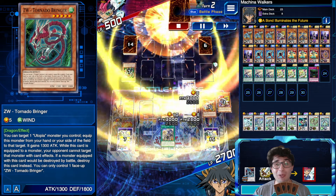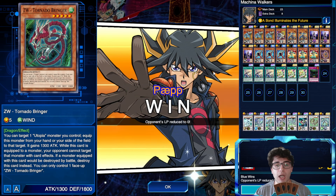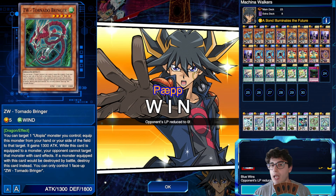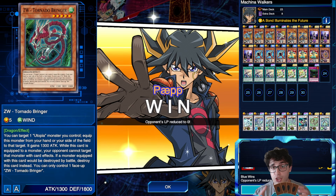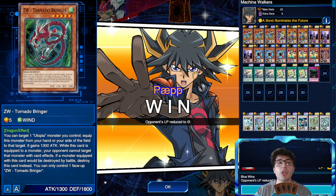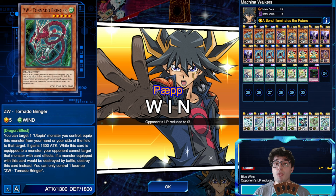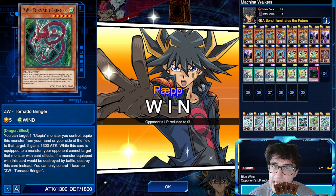So guys, that was all for this deck. I honestly love it more than Cock Worthy — lots of plays, super nice, feels like you can do a lot of stuff thanks to the Makina cards. I'm going to try another version of this focusing on the other Walker, the one that enables level eight Synchro summons, so maybe we can go further with that — I think it can be pretty nice. Anyway guys, that's it for today. Let me know what you think in the comment section down below. Thanks a lot for watching and as always, see you in the next one.